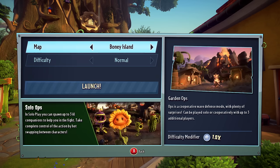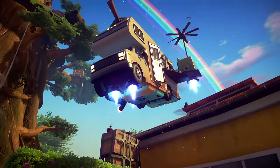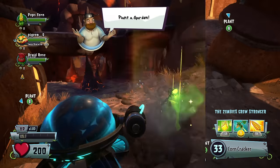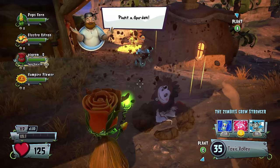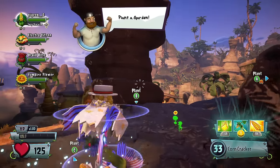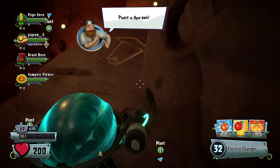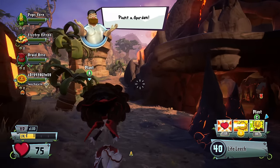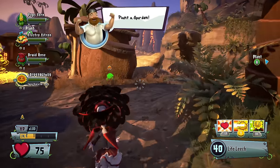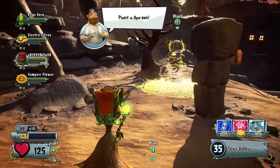In Garden Ops, your mission is simple: protect the garden against the zombies. For this solo round, I'm choosing Popscorn, Electro Citron, Druid Rose, and Vampire Flower. When going it alone, the big difference is hot swapping. Pressing up or down on the D-pad allows you to switch between all of your AI-controlled teammates at any time during the match. Let's meet the squad.